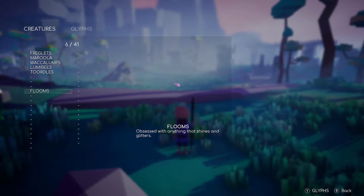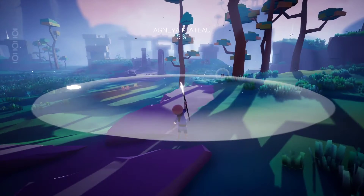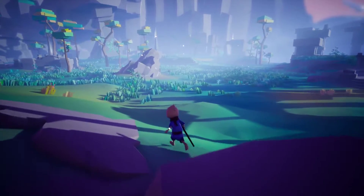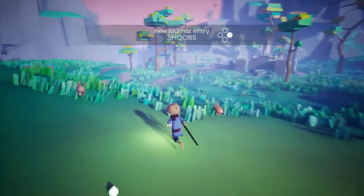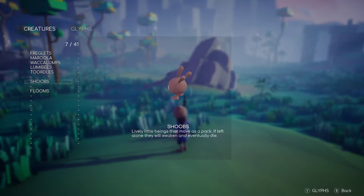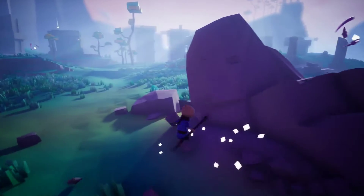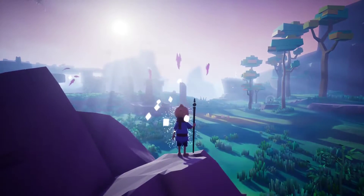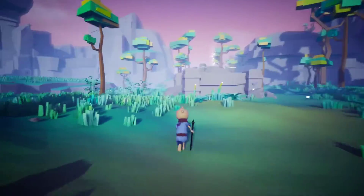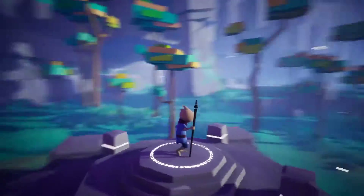Flumes are obsessed with anything that shines and glitters — looks like a little leech-looking thing, kind of cool. Basically what you have to do is get everything in the area for a hundred percent, but the goal is to get out of the area in a platformer sense. Tubes — lively little beings that move as a pack; if left alone they will weaken and eventually die. That's not nice, makes me sad because they're freaking adorable. That dash is pretty sick, I like it. Little squirrel dude is freaking adorable.